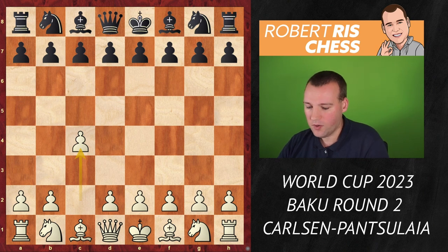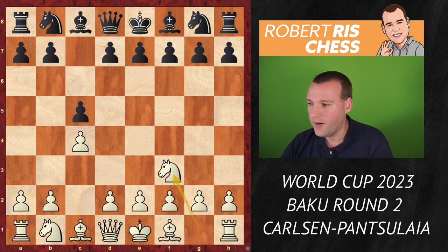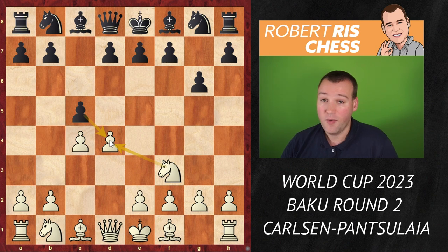White opens with 1.c4, the English opening. c5, symmetrical variation. Knight f3, g6, d4. If black takes on d4, knight takes d4, we may get some sort of Marroxy bind type of structure where white gets pawns on e4 and c4.